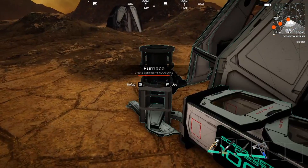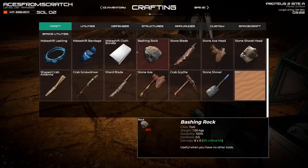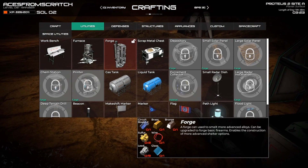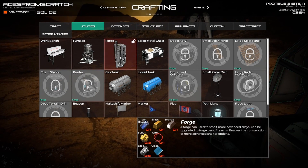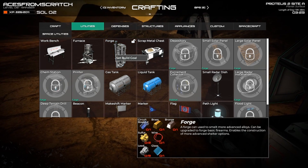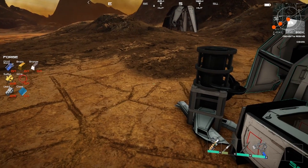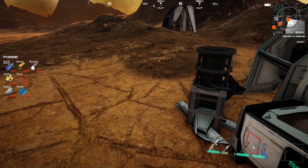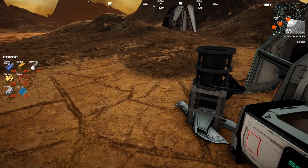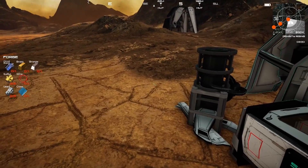To build the forge I need circuit board, brass, bronze, sulfur, wire, lead, glass — a lot of stuff. I'll right-click and set the build goal so I can come out and see everything I need for the forge. I'm not sure if I'll cut out this gathering part or speed it up, but let me go get these resources and we'll be back.